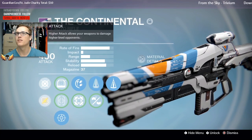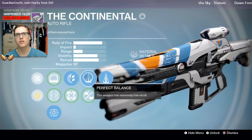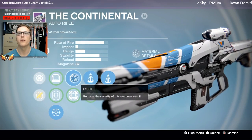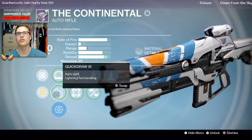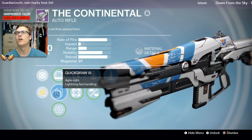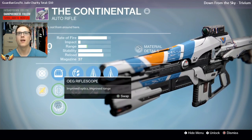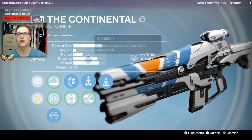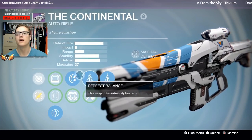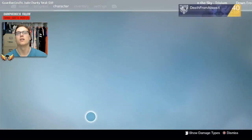I'm going to do one match with each gun, and then if I need a tiebreaker at the end, we'll do a third match. The Continental from last week — they're both medium impact, medium rate of fire auto rifles, with extremely good stability because of the vendor roll: counterbalance, perfect balance, rodeo. I've been using the OEG rifle scope on this one, but it's also got quick draw and red dot options. I like the OEG because of the range; the handling's already good enough with quick reload and really good stability.